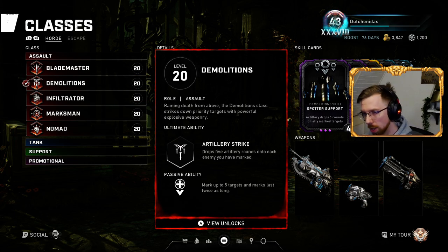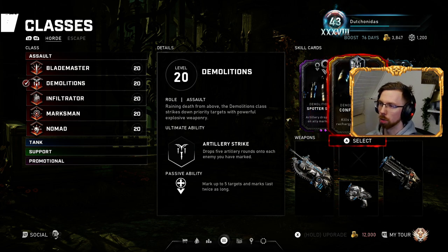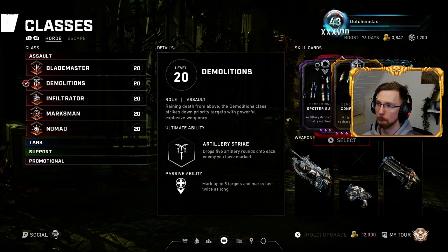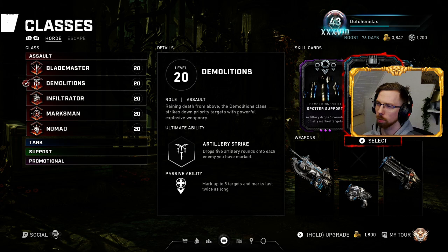Demolition — it says it in the name, it's all about explosives. For Horde, I run Spotter Support, Razor Hail, Confirmed Kill, Grenade Satchel, and Custom Lancer GL. Grenade Satchel is pretty much what makes or breaks this class for me. The Demo can mark up to five targets and they last much longer. When enemies are spotted, you can drop the Artillery Strike pretty much all the time and kill everything on the map. The Grenade Satchel card is what makes the biggest difference — for about 500 points, you can buy your entire set of grenades, which I think is about six or seven per reload.